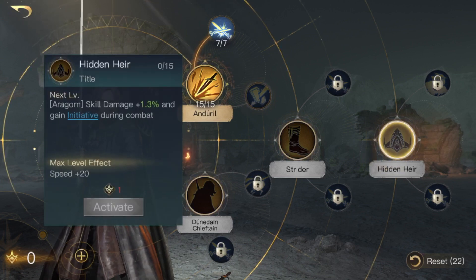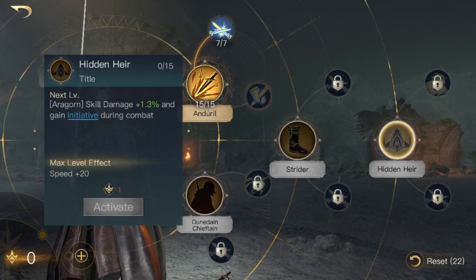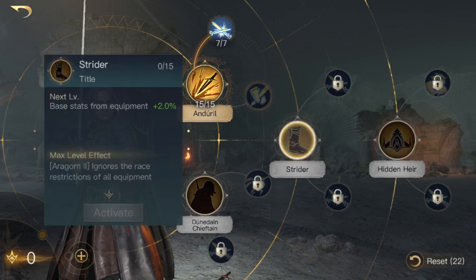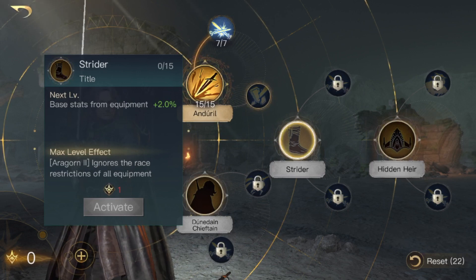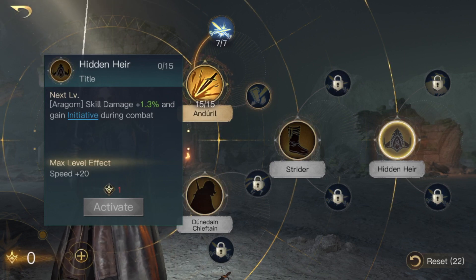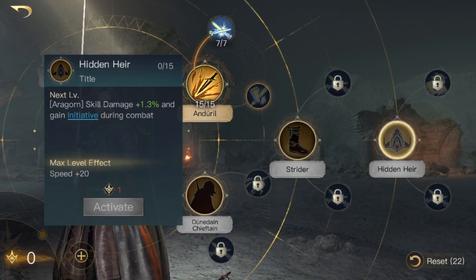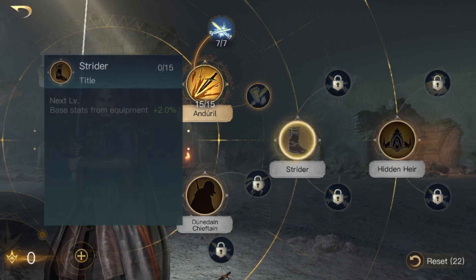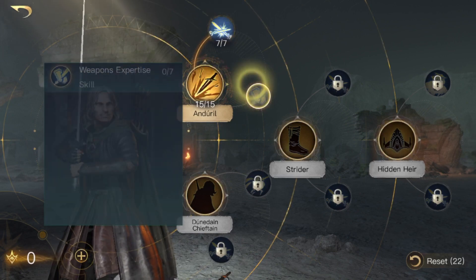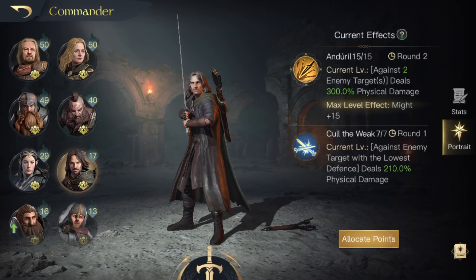If you have one skill point from imparted wisdom, do the same — put it into Hidden Air. If you have all four skill points from imparted wisdom, put one point into Strider to max it out and get that max level effect allowing any equipment, and all remaining points go into Hidden Air. If you have even more — like respect level 10, which gives an extra 9 points — put one into Strider and the other eight into Hidden Air, which increases skill damage across Enduro, Cull the Weak, Precise Blow, and Raid.